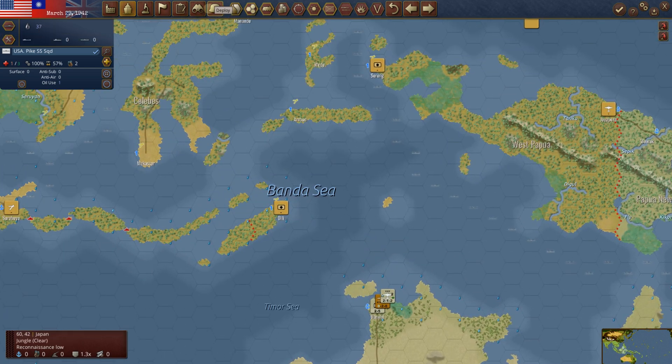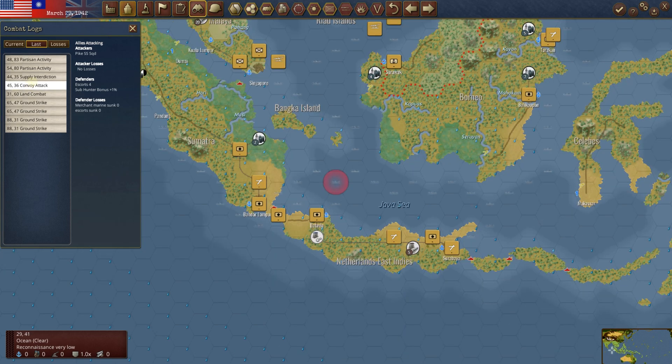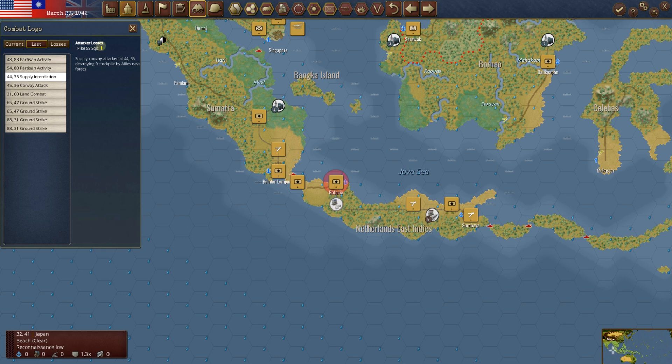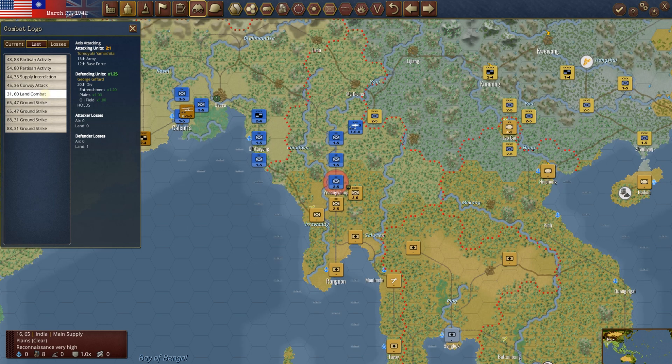Speaking of which, I think we have a sub down there getting repaired — we may be able to pull that out this time. We did lose a strength point during this interdiction, and we also tried to attack the convoys — nothing really happened there. Land combat: George Giffard and his gentlemen held strong against the Japanese. Our defending units had a +1.25 modifier because we were entrenched. They had two full divisions attacking and took one land loss. We took nothing — so fantastic for us.